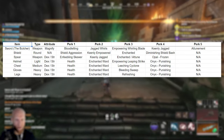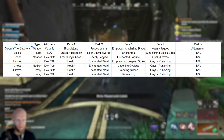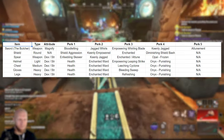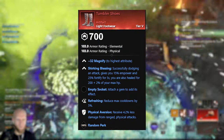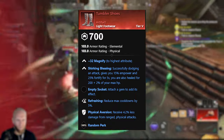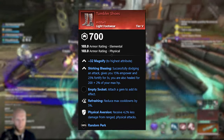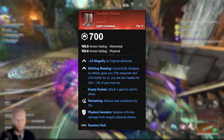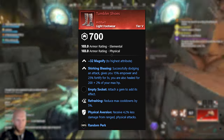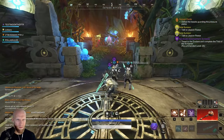For the final armor perk slots, we're going to take quite a few weapon perks: Empowering Leaping Strike on one piece of armor, Leeching Cyclone, Bleeding Sweep, and Refreshing. For our boots, we're going to be taking the Tumbler Shoes — these are light shoes and an artifact item introduced with the expansion. They come with Shirking Blessing, Refreshing, Physical Aversion, and we're going to take Health as the final perk. You can acquire the Tumbler Shoes via the free version of the season pass whenever the expansion launches.